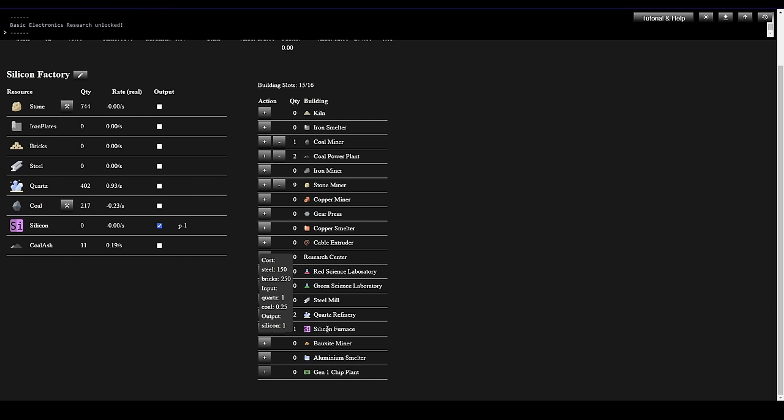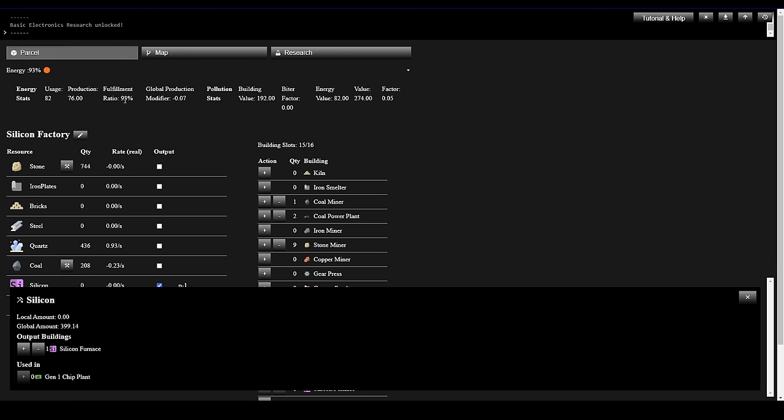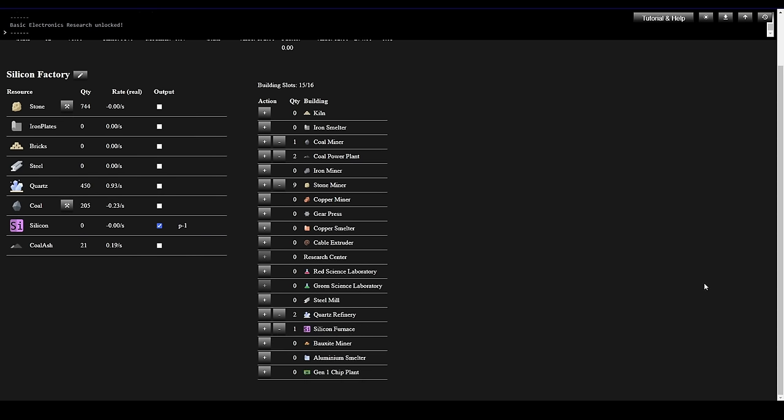What else can I build? I'm curious about that Coal input on the Silicon Furnace — where it says 0.25 coal, I wonder if that's 0.25 coal's worth of energy. I'm just not sure how to read the energy stats. We've got one building left. Quartz is holding perfectly steady. Coal is declining — if I do another Silicon Furnace we may run out of coal. But let's do it — boom.